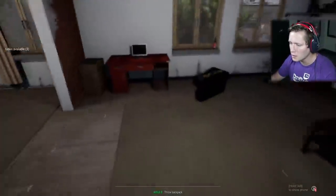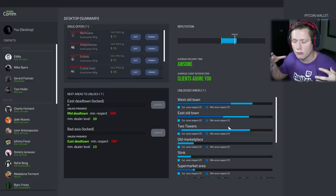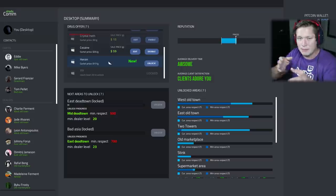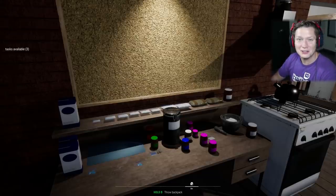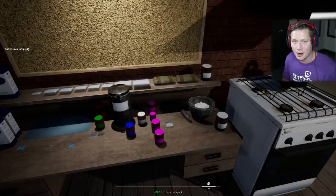391 grams of cocaine. What do we sell it for? I think we might be able to bump our price a little bit. Can we bump this to $60 a gram? That's a little too much. Should we keep it at $59? I want to keep it so it's not maxed out and people aren't upset. We could sell this at $59 a gram — 391 grams times $59 equals $23,069. You gotta love that. That is insane. I want to get scientific with it and see if we can find a good mix.